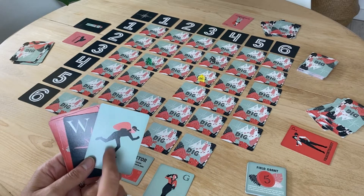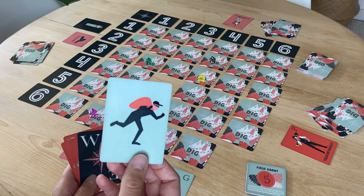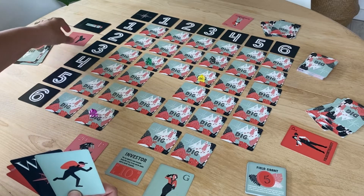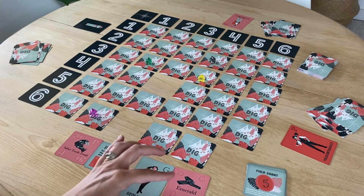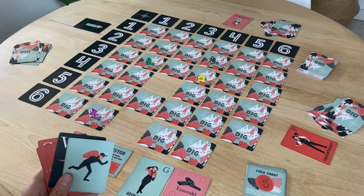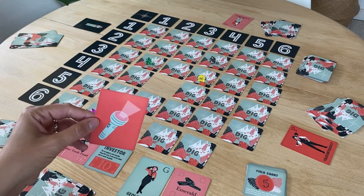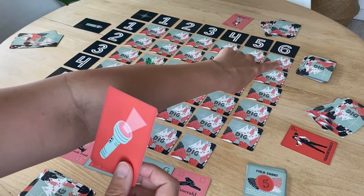The other option is to play one of the action cards — for example, a raider. All of the action cards are detailed in your instruction manual. The raider allows me to steal a find from another player. I see that the Archaeologist has an emerald worth 15 points, and it's a geological find, which means if I steal it, I place it in front of me and I now also get a field grant for it, so it becomes worth more because it's in my specialized field. The Archaeologist does have an opportunity to protect themselves — if they had a night watch card, which is this flashlight, they could play it in response to my raider and protect themselves from the raid. Then my card would be nullified, it doesn't count as their turn, and we would both pick up from the action card pile to replenish any missing cards.